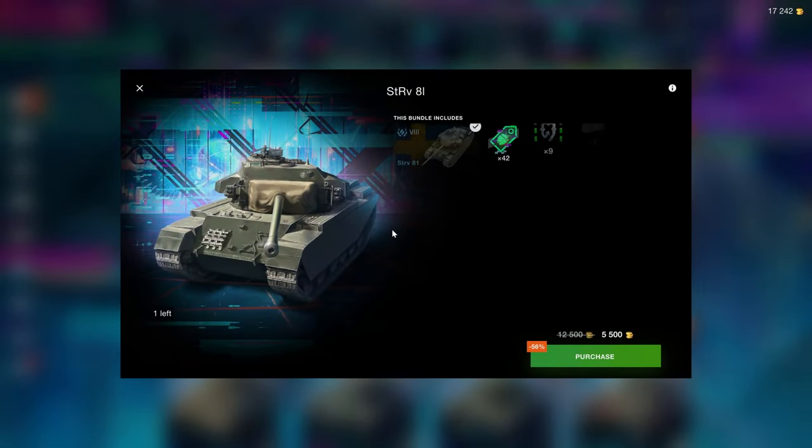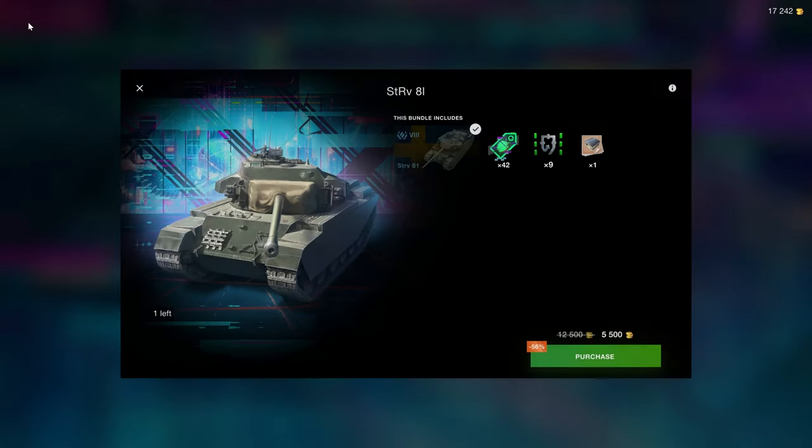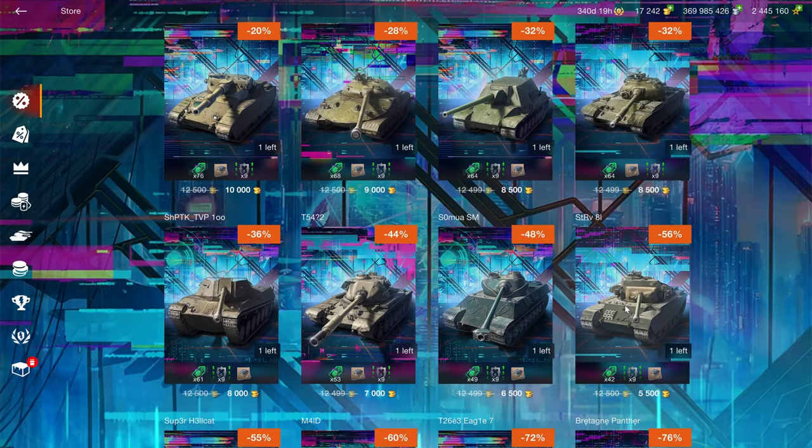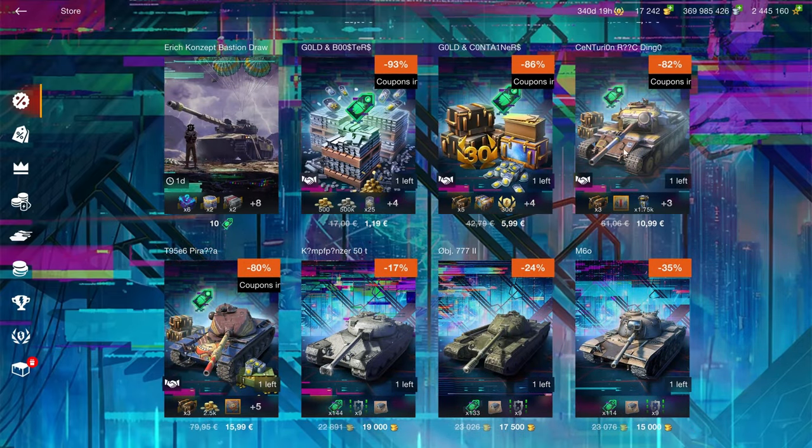The STV-81 had a free subscription a couple of months ago — you could get it for free. So if you didn't get it for free, why would you buy it now? And why would you buy it when the slightly better Centurion 5-1 is available up here?